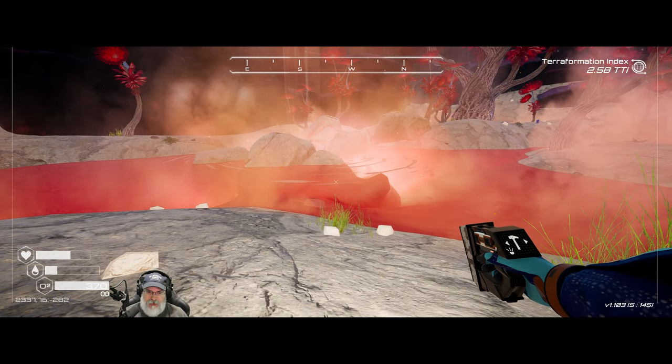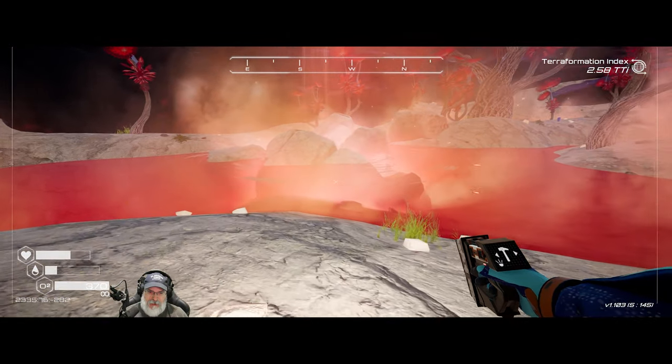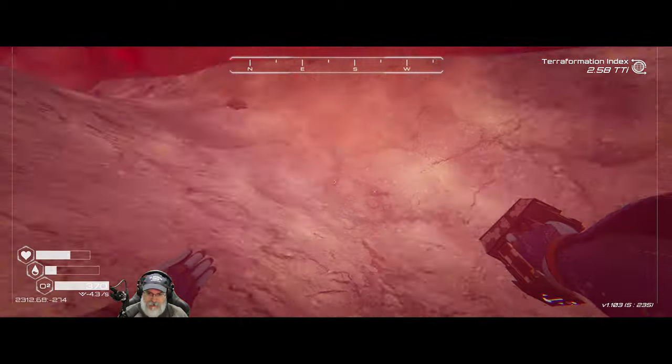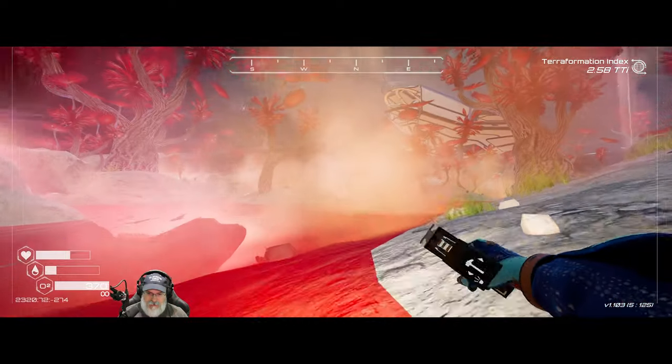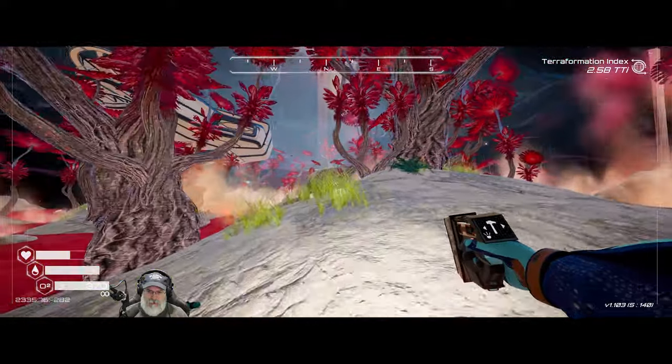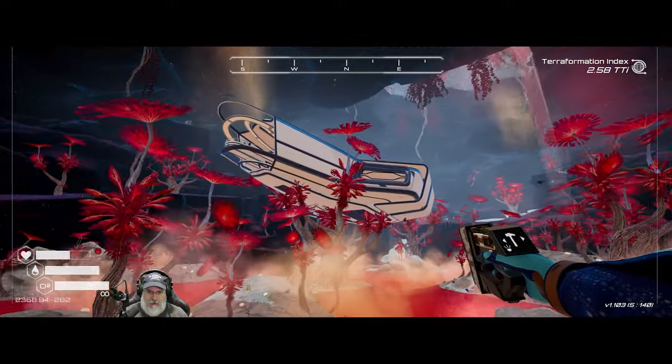Oh I like how they did the ripples on the water — I don't think I've ever seen that in this game. Well that's cool, nice little effect. Here let's drink some red — let's drink some cherry Kool-Aid, some fruit punch. All right let's check this wreck out.